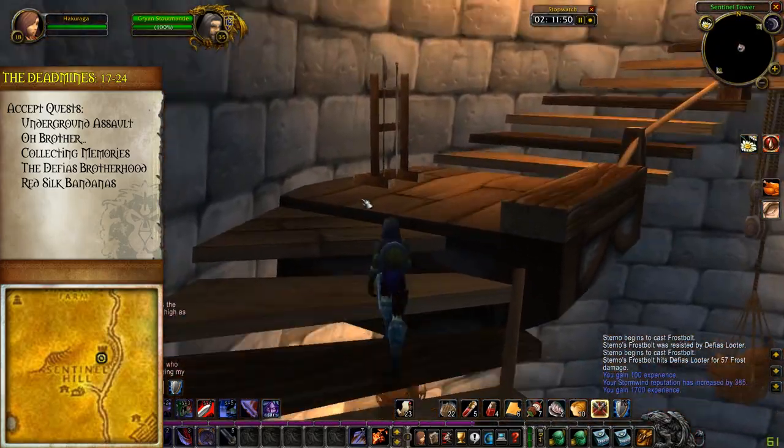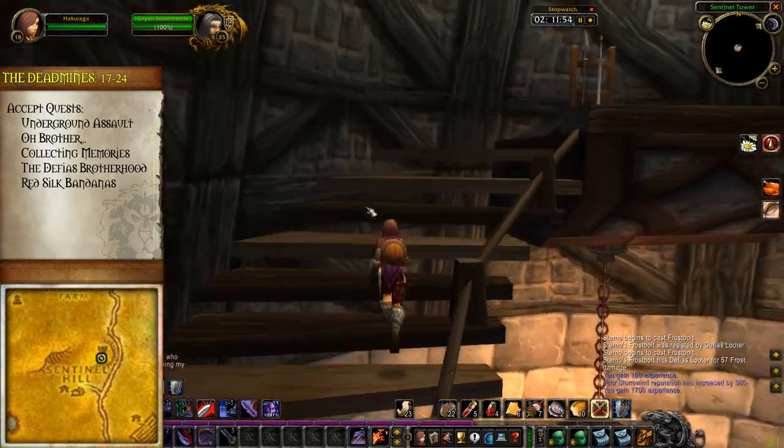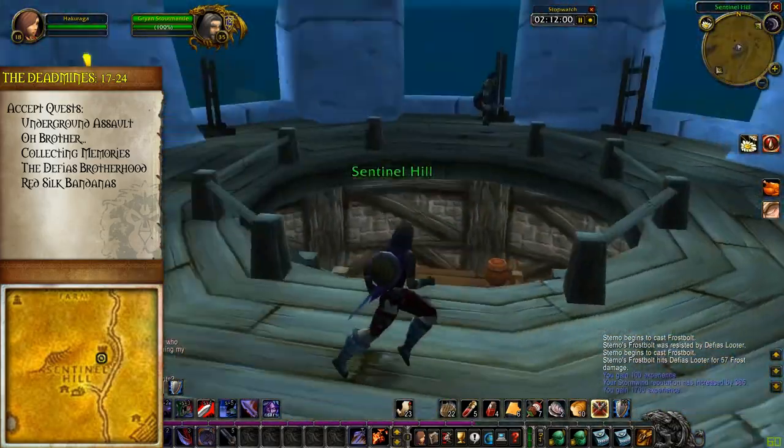Once you've got all those, group up with your party at the entrance to Deadmines and prepare to head inside. Some last-minute prep you may want to do is make sure your bags are clear, you've repaired, and you set up some hotkeys.